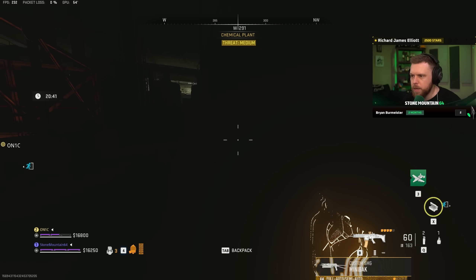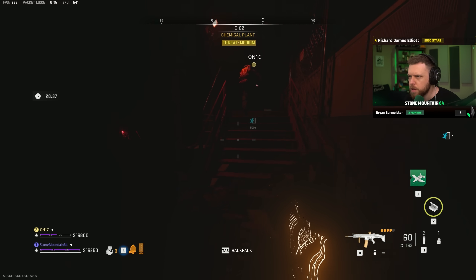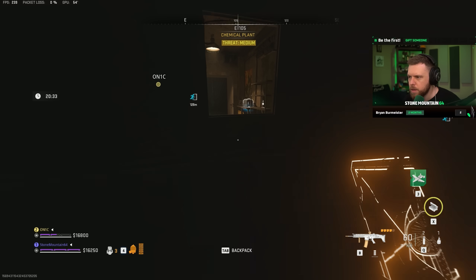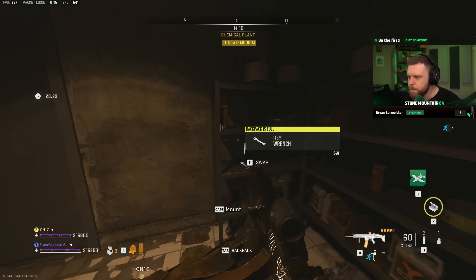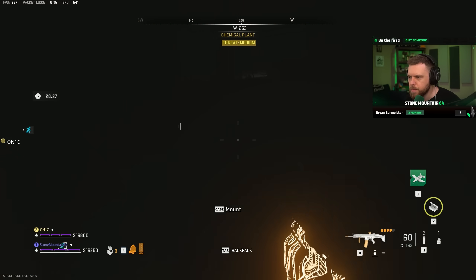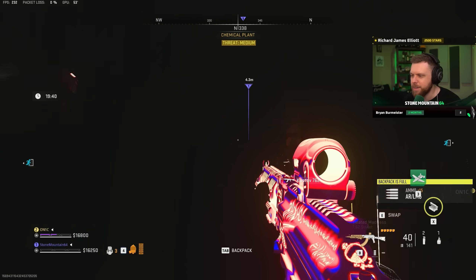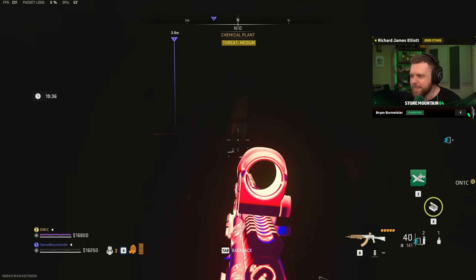That would be at the south, because we can get an NVG there too. Is the Oasis entry on the south side? Not sure. Let's quickly see how bright it is — oh my goodness! Yeah, that's pretty bright.